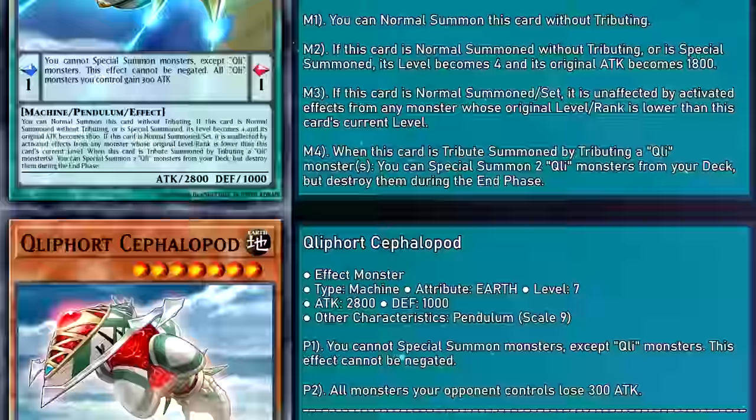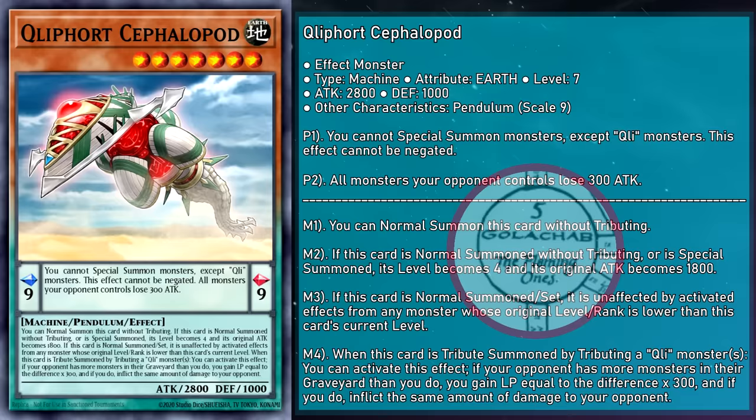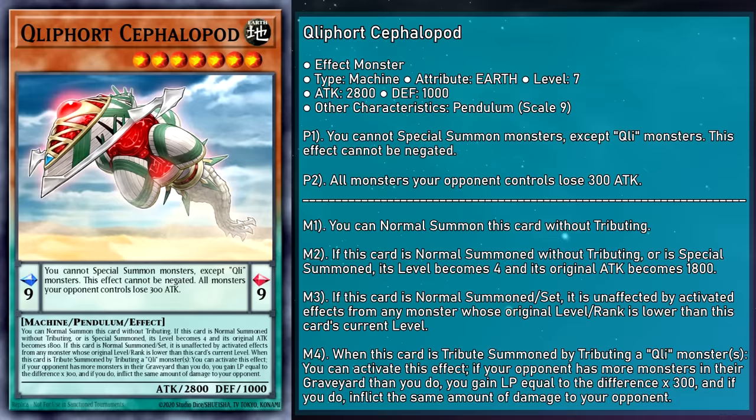Cliffort Cephalopod is a level 7 Pendulum monster with 2,800 attack, 1,000 defense, and a scale of 9. Its Pendulum effect debuffs opponents' monsters by 300 attack, and represents Gholahob, the Cliffoth of law without mercy or compassion. When tribute summoned using any number of Cliffort monsters, if your opponent has more monsters in their grave than you, they lose life points equal to the difference times 300, and you gain the same amount. So if your opponent has 10 monsters in their grave and you have zero, get ready to transfer 3,000 life points. It didn't see much play, and honestly, something about the Clifforts being very mechanical and then suddenly shifting to a giant fleshy tentacle is very off-putting.